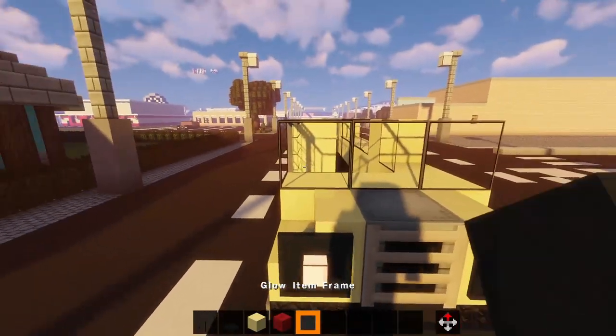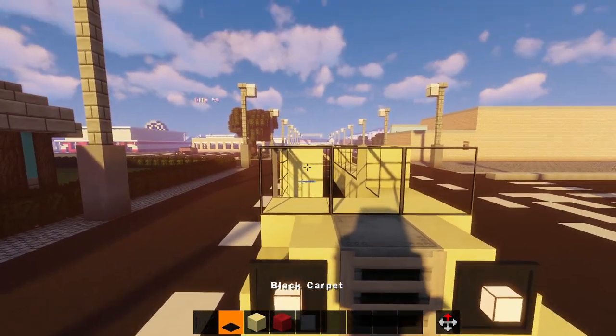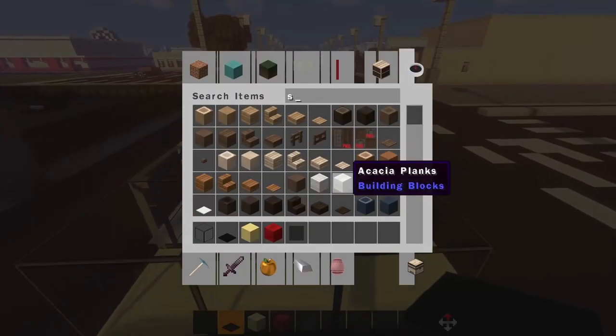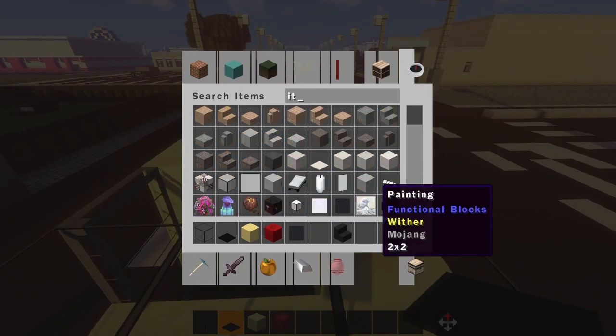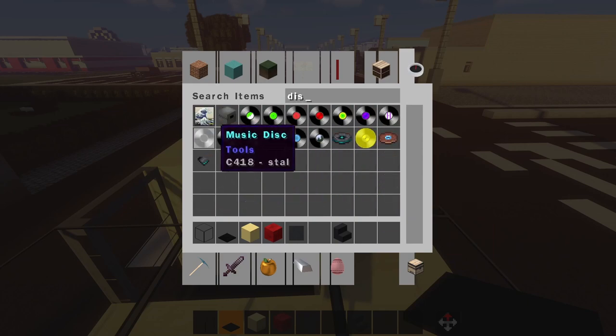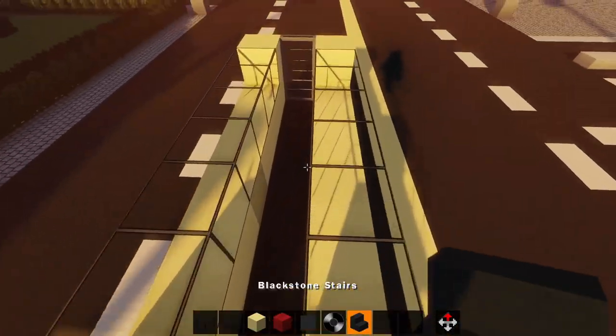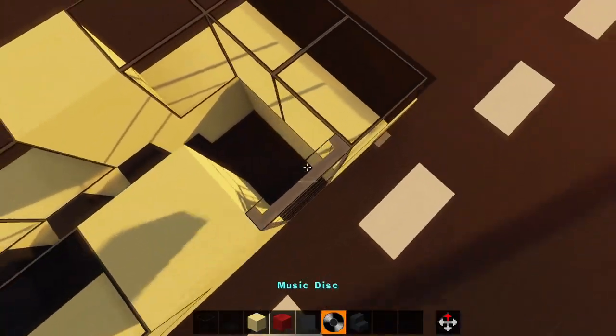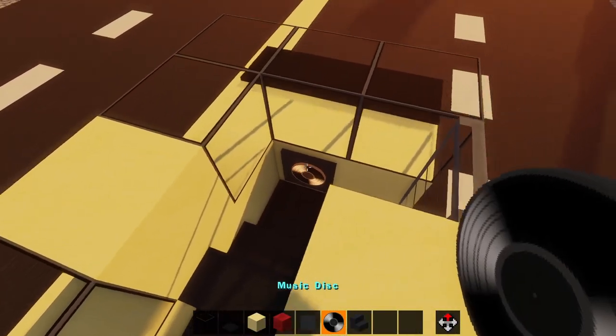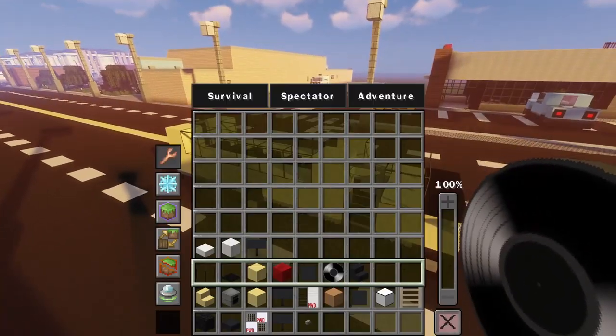And now I can move back here on the front and just put black carpet. And what you could do, you could grab some stairs and a music disc. I am just going to fill this with stairs, because it's not going to be functional — it's going to look like it could drive, but it can't drive. Unfortunately.